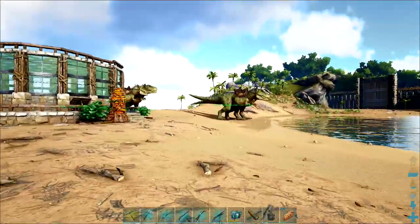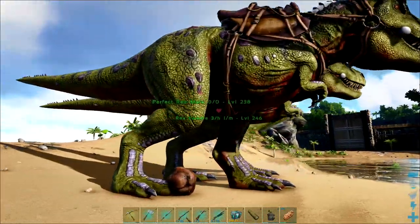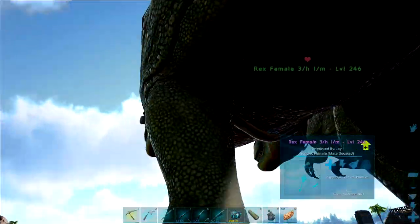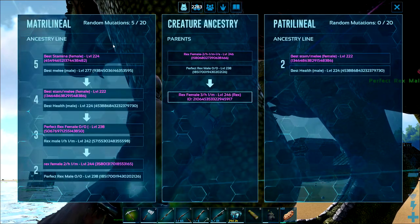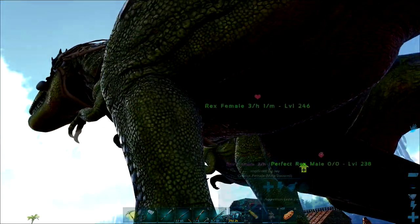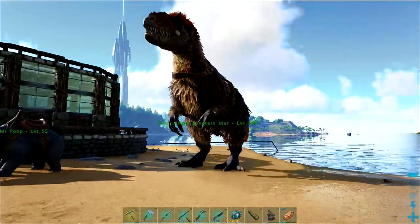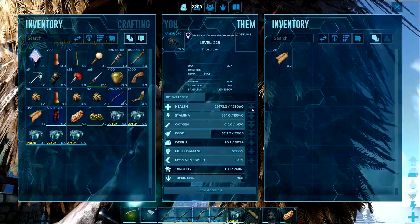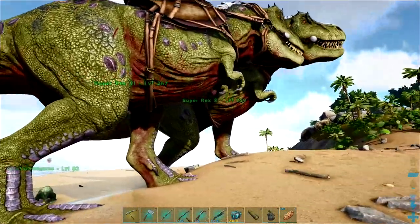We've got a load of eggs ready to hatch over here, and as you can see I'm still breeding Rexes. I'm actually at five mutations now and we've got nearly 10,000 health. I would like to get some more melee mutations on another dozen Rexes to face the dragon when we get there. I'm thinking our Rexes might need a bit more melee damage. This is Brie Larson, or Captain Marvel - this is what we're going to be riding into battle.